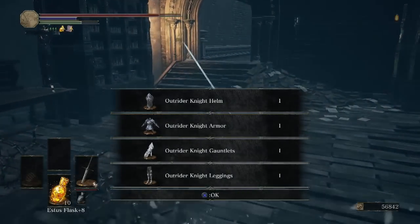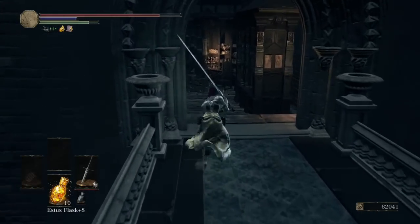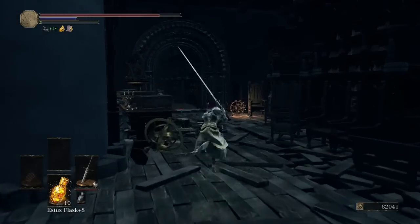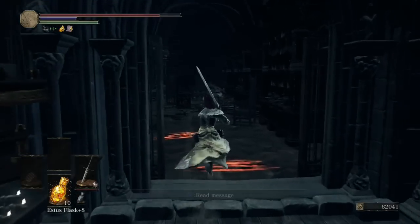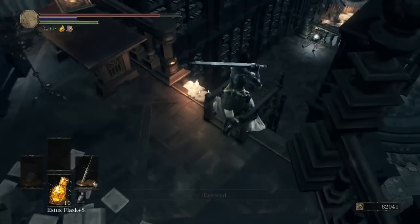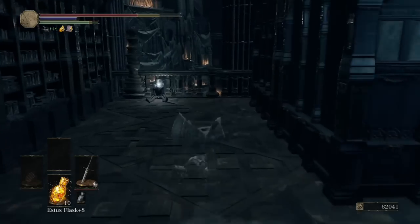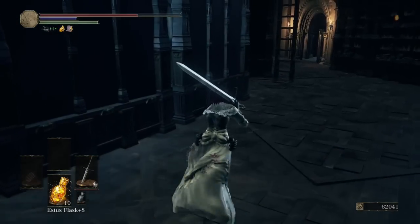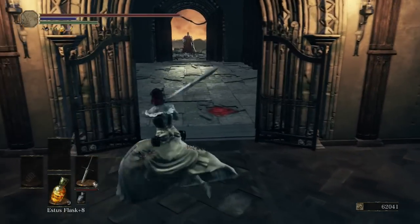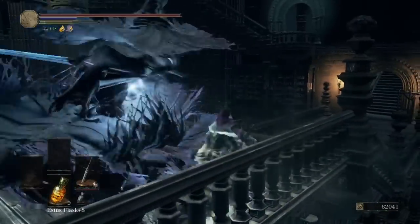This enemy will drop the Outrider Knight set, which is pretty cool. Over here we're going to find a spell — if you've fought the final boss you'll recognize it; it requires a lot of intelligence to use. Heading back out through the fake wall, we could drop down directly to the Crystal Sage. But first let's pick up this Titanite Scale to the left before dropping down, and also grab this Shivertree Stone. To the right there's a passageway that's a dead end for now but useful to jump down from later.